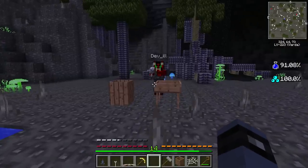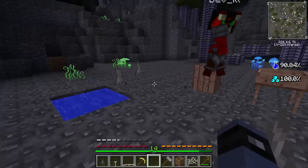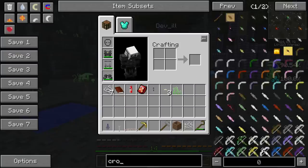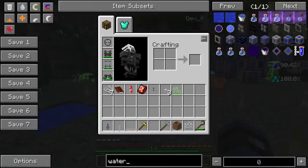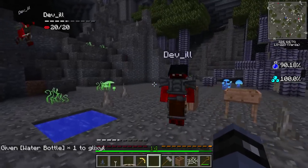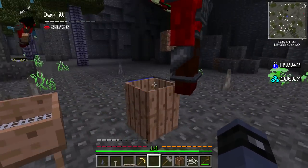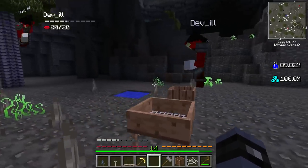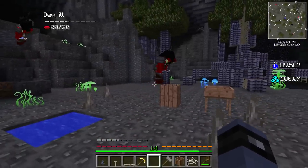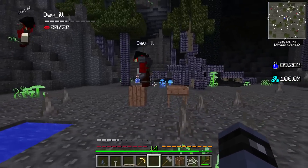Now we're going to talk about how to use a barrel. Put some water inside the barrel - you need a water bottle. Put it in here, then put dust in there, and when you get it out you get clay. Other things you can do: if it's a stone barrel you can use lava and redstone, and there's a bunch of different recipes. You can look it up in Ex Nihilo or take a look at the in-game book - it'll describe some of this stuff. That's basically how you use a barrel.